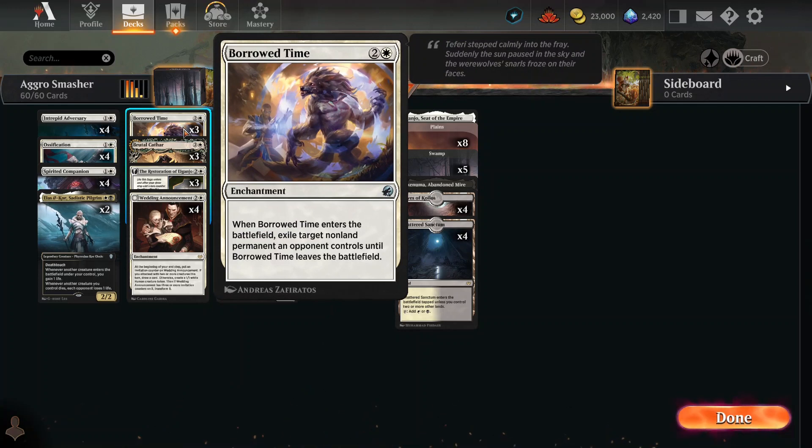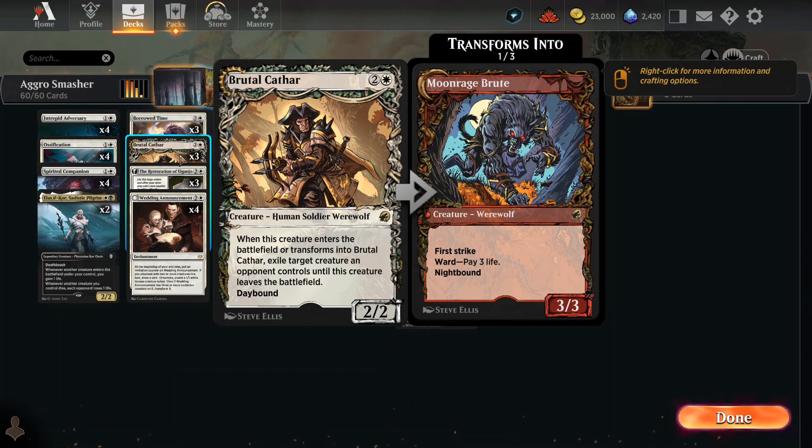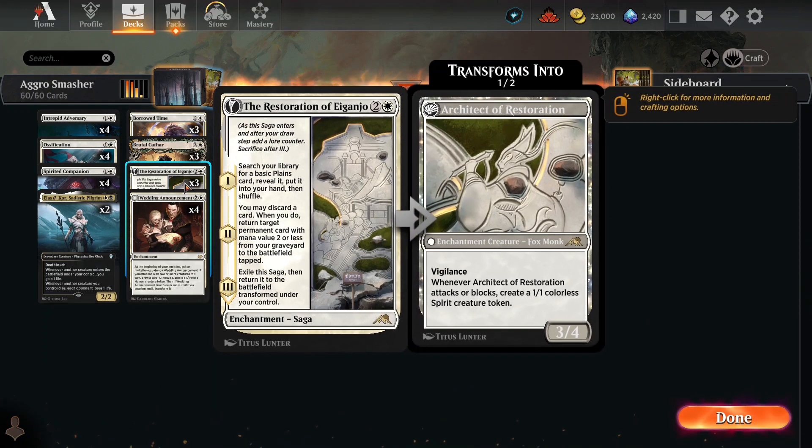Borrowed Time pins down any non-land permanent an opponent controls. Brutalcathar takes out a target creature an opponent controls until it leaves the battlefield, and he can wolf out. Restoration of Yanganjo is White Ramp — he can go get you another land, making sure you're ramping up to your mana goals as quickly as possible. He puts out a nice big body at 3/4 with Vigilance, and any time he attacks or blocks, he puts out a 1/1 colored spirit token.